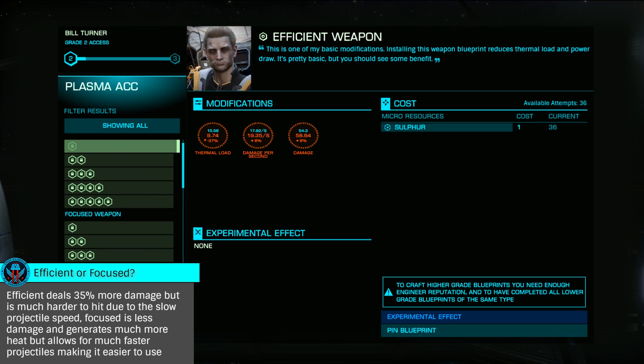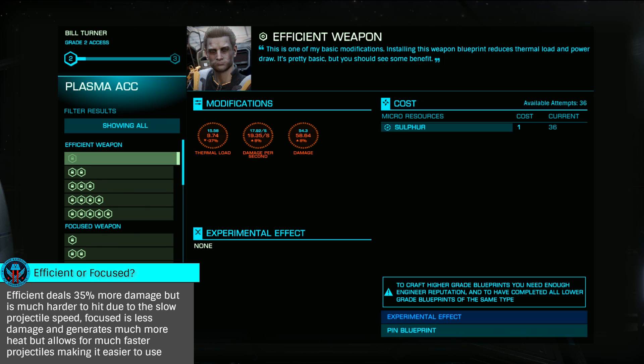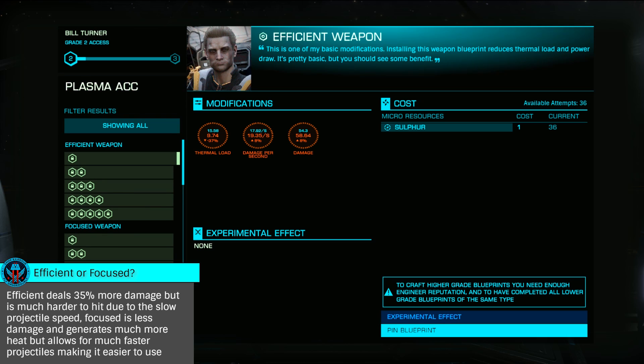While it does take a bit of time to work through Bill — about two and a half hours — Grade 5 plasma accelerators make it well worth the effort.